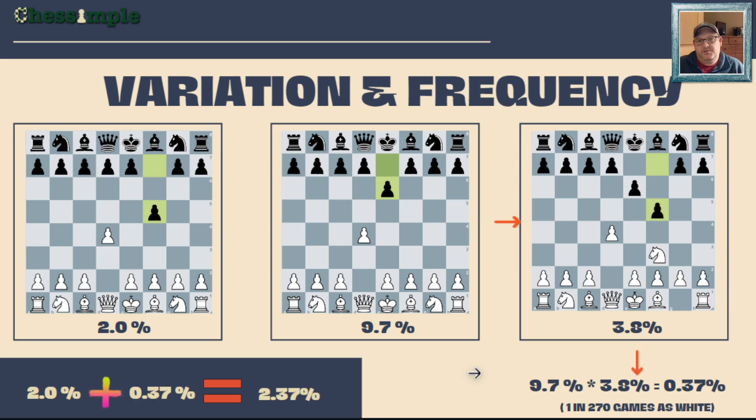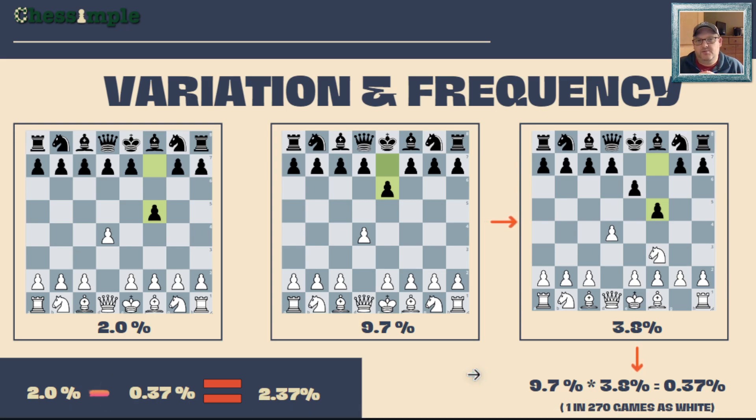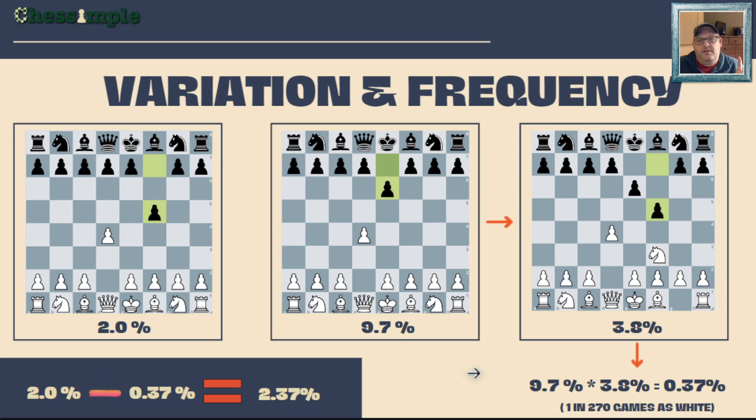Adding those two percentages together — the 2% where they go straight into it, plus the 0.37% where they back into it — we face the Dutch 2.37% of the time. That's important context, because it should guide our decision of how much time we want to put into preparing for the Dutch. As club players, we have all kinds of things to work on.